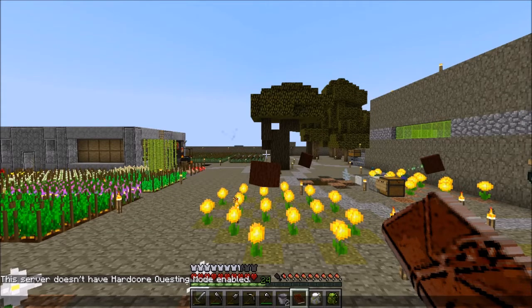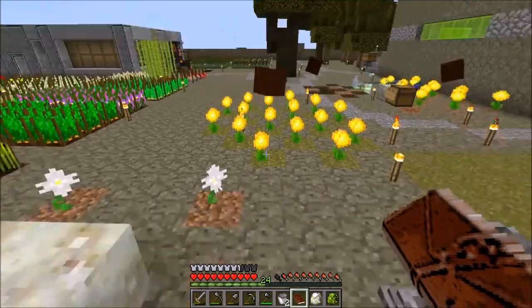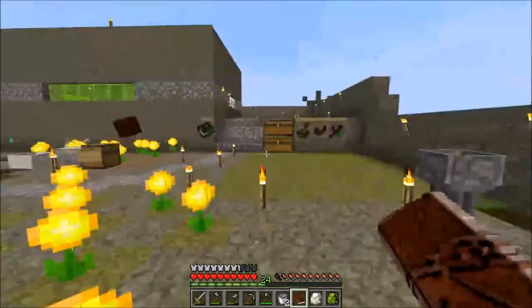Welcome guys, this is Minecrafting Dad and we are recording episode 13 of our Minecraft FTB Regrowth mod pack series. This mod pack is available on the FTB launcher - information on how to download the pack is available in the video description below. What is our plan today folks? Well, last episode we were working on building the crucibles.